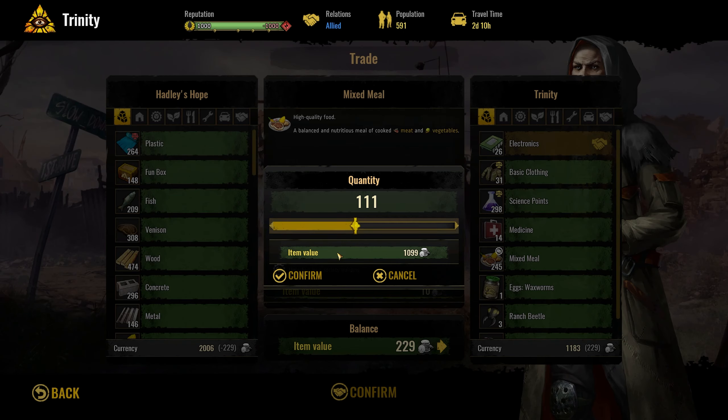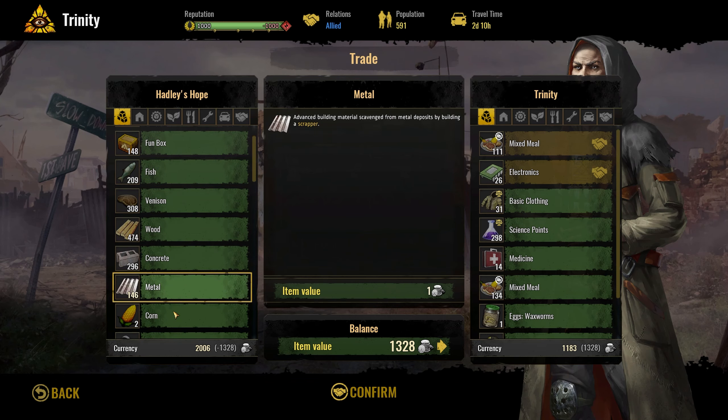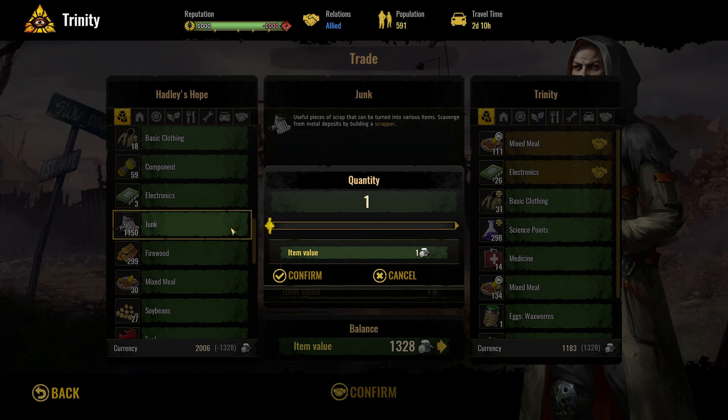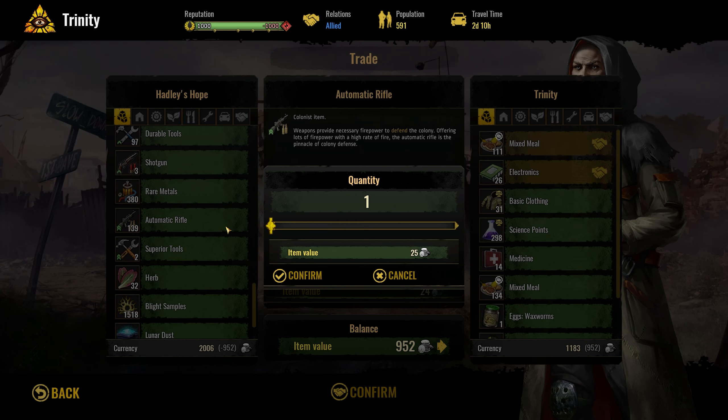Let's grab some mixed meals just to boost it. I think we're just going to pay for it — we have a lot of junk again, let's get rid of that. Maybe some weapons, we have 39.